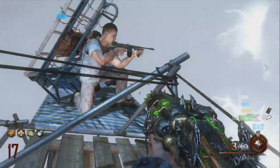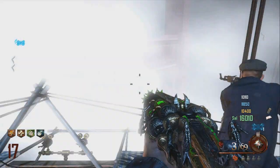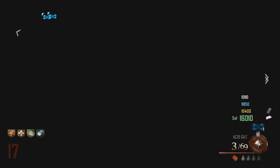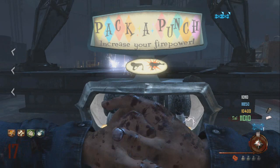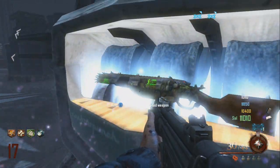Don't worry if you haven't acid gatted your weapon because you can do it in any particular order. For example, you could get the blundergat, acid gat it to turn it into the acid gat, and then pack-a-punch that weapon to turn it into the Vitrolic Withering. Vice versa, you could pack-a-punch the blundergat into the Sweeper first, then add the acid gat to get the Vitrolic Withering.